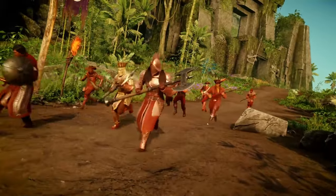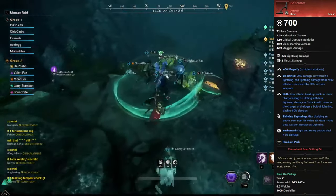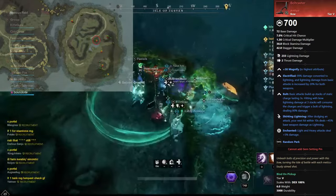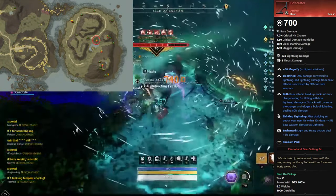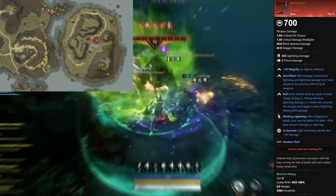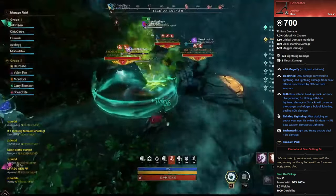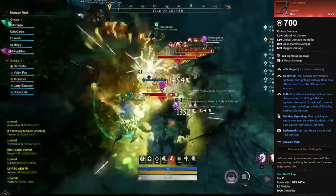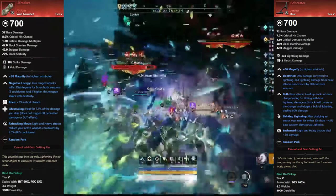Then we have the Bow, Bolt Caster. This bow drops from the Open World boss, Annoyed Iguaskia, over in the Elysian Wilds. If you're struggling to find this boss, you need to defeat Pugnaceous Purutu first for him to spawn — but he'll also spawn with two other powerful gorillas, so be careful. Defeating Purutu to get him to spawn also gives you a chance at earning the Void Gauntlet artifact, Lifetaker. I highly recommend you do this grind in a group, as it can be very difficult.